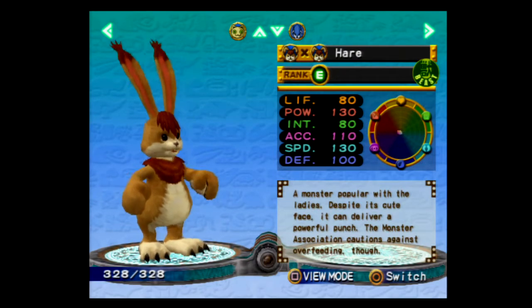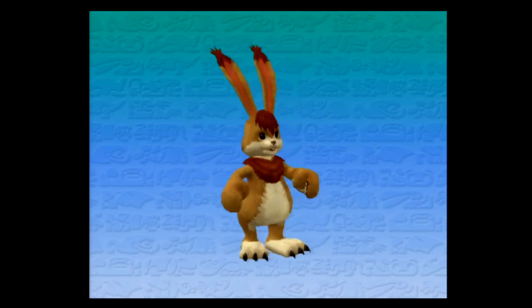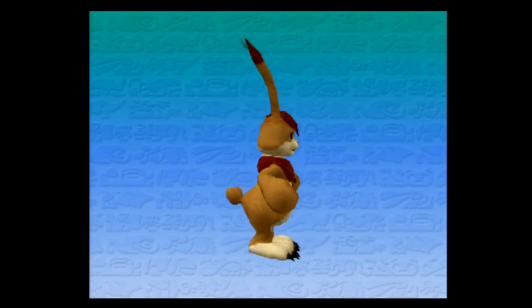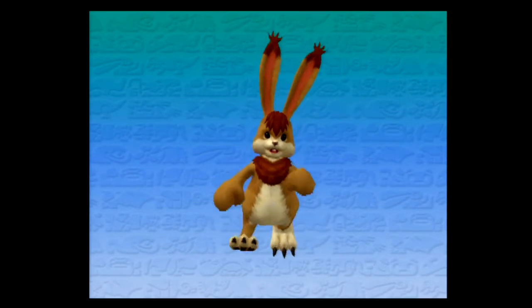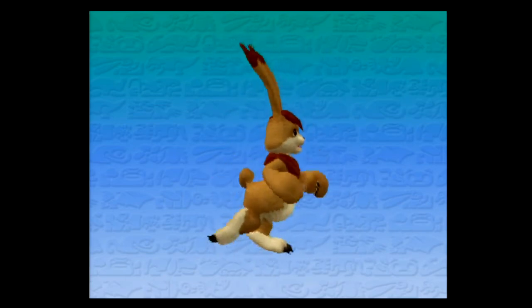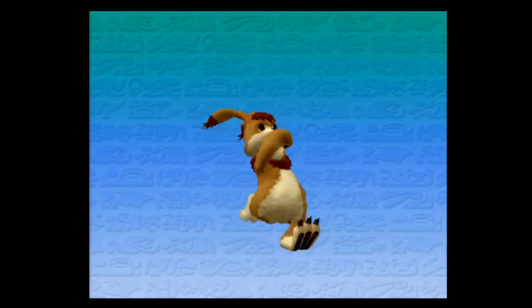The Hare — a popular monster with the ladies. Despite its cute face, it can deliver a powerful punch. The monster association cautions against overfeeding though. I like how they did the Hare overall in Monster Rancher 4, though his face looks a bit too dopey. The overall design I like — how they made his hands more like a boxer's. He doesn't look as fat as he did in the first Monster Rancher. I think they could have made his face slightly more serious. Hare in the original anime series was also a really cool character — he always wanted to punch people. They found him in a tournament where he was basically boxing.